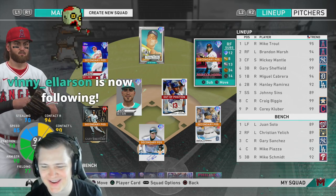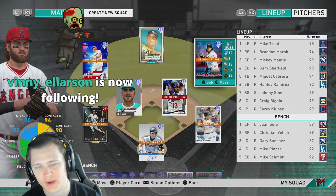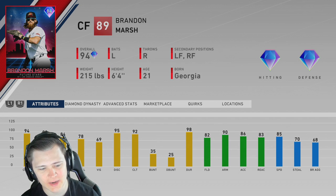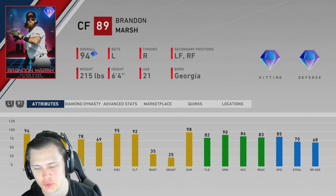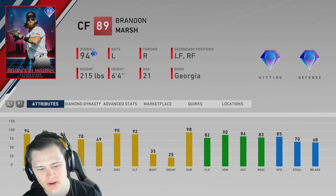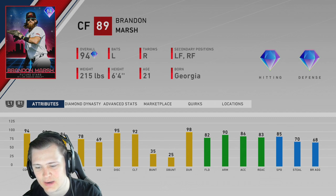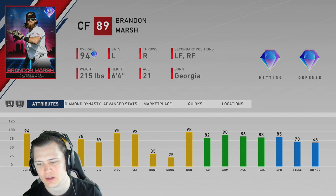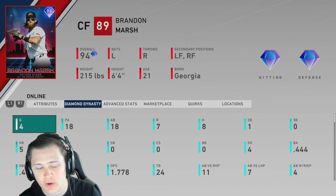Hey, how's it going everybody? For today's video we're going to be doing the 94 Angels Stage 2 Affinity Brandon Marsh. Brandon Marsh on paper looks very balanced — we already know he's Mike Trout 3.0, because 2.0 is going to be Joe Adell. But jokes aside: 94 contact vs right, 90 contact vs left, 84 power vs right, 78 power vs left. Very balanced. In his primary center field he'll be a diamond fielder with 82 fielding, 90 arm, 83 reaction, and 85 speed, so he's able to cover a lot of ground.